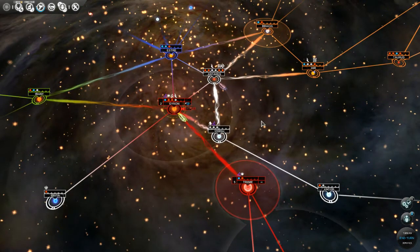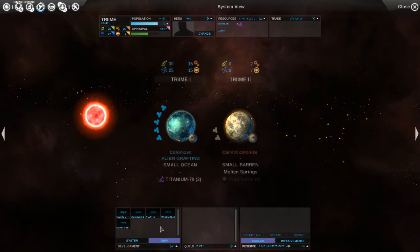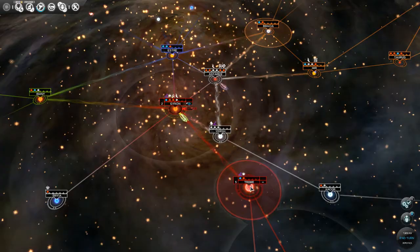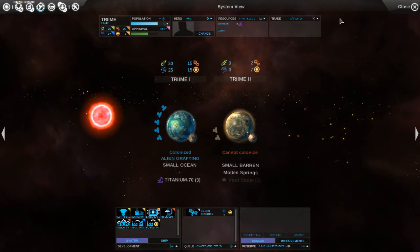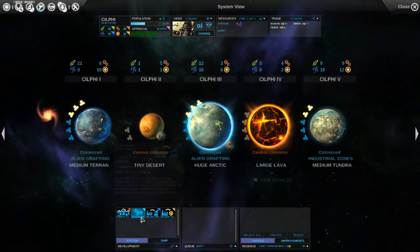I don't really want to do expansion right now unless it's absolutely needed. However, Treme is now a colony - it's no longer an outpost. So I'm going to build that satellite to increase its radius of influence, and I'm going to also do that here.